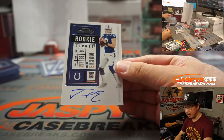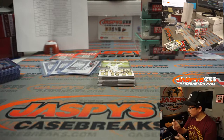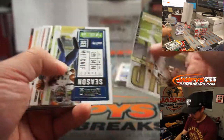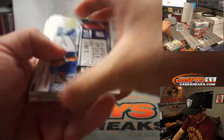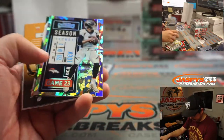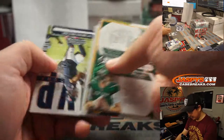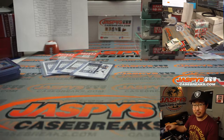Jacob Eason, on-card autograph for the Blue Horseshoes — Mark with the Colts. And we've got some cracked ice coming up. It's Drew Lock, 12 out of 22, no ink but cracked ice card for Denver. Ramone for the Broncos.